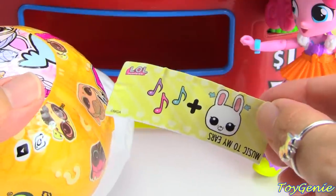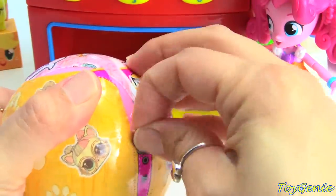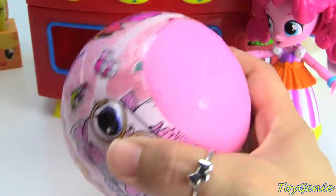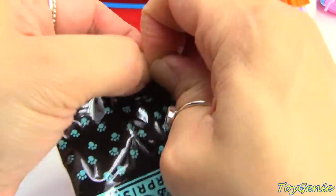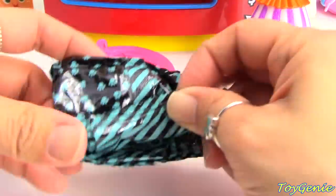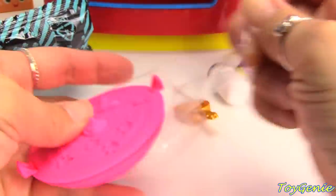We have music to my ears. Here's our collector's stickers. We have a gold scooper. A black and white bottle. She's inside, let's wait. We'll find out after we open this. Our kinetic sand surprise.